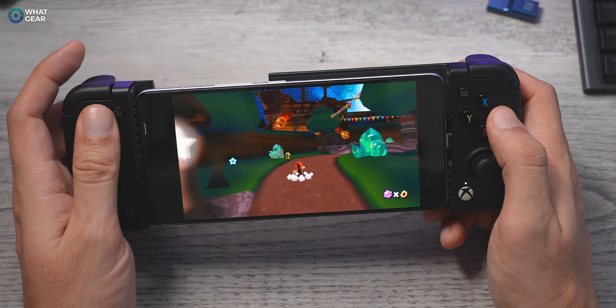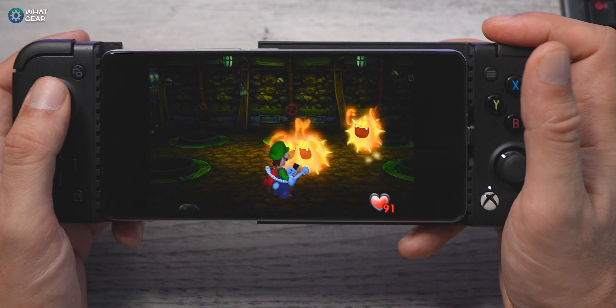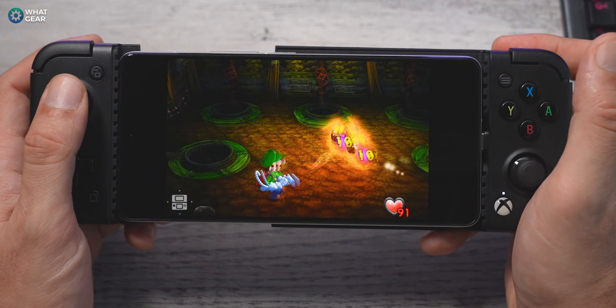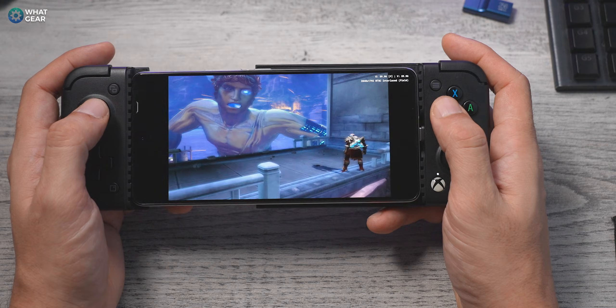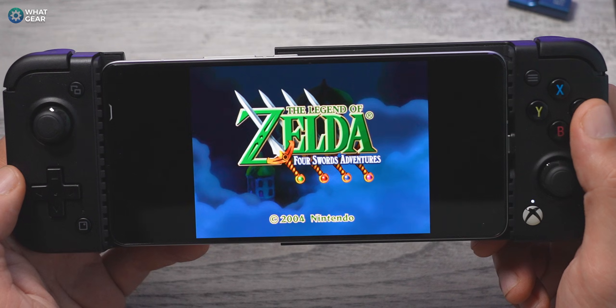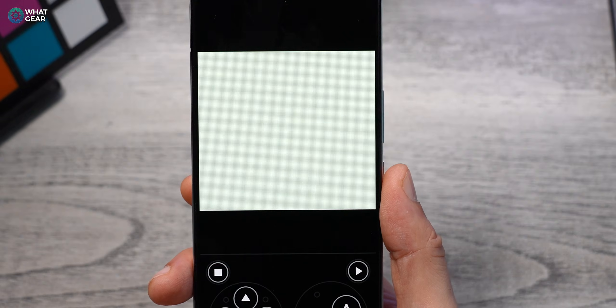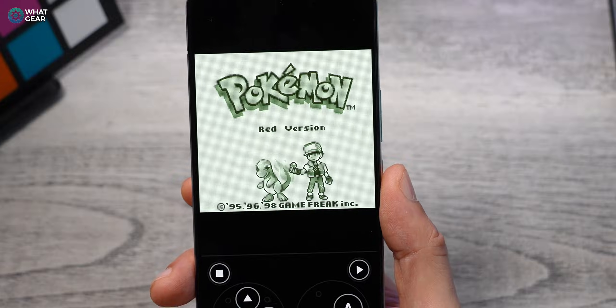If you want to check out my other emulation video with the PSP and more, that's on screen right now. And if you don't want to emulate games and just want to run native Android games offline, there's another thumbnail on screen you might like. If you enjoyed this one, a thumbs up and subscribe would be appreciated — I'll see you in the next one.